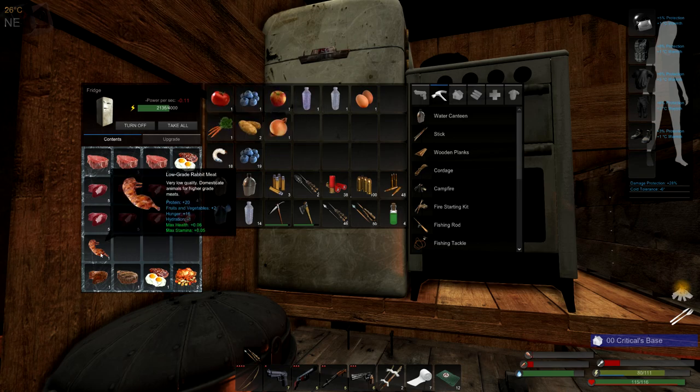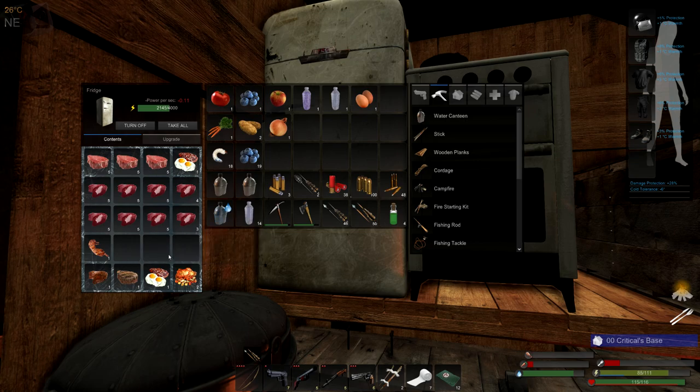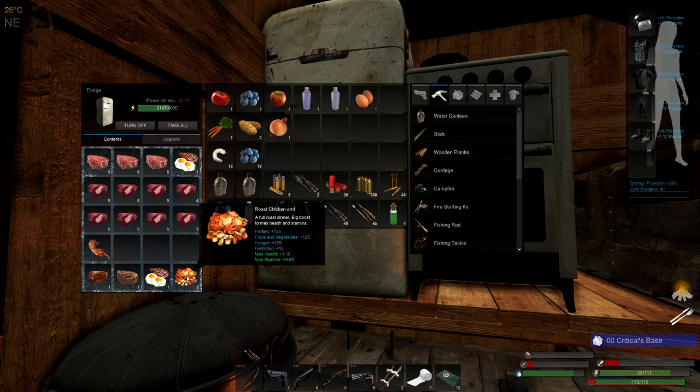If I ate this low-grade rabbit, I would only get .06 health and plus .05 stamina. A liver is pretty good. A steak is very good. But of course the creme de la creme — the best thing you can do — is eat a roast chicken and vegetable dinner. It gives you max protein, max vegetables, max hunger, 10 hydration, and it gives you max health plus 1.10 and max stamina of 0.9. So if I eat this, I will gain a full point of health and I will gain almost a full point of stamina.